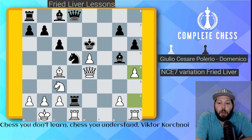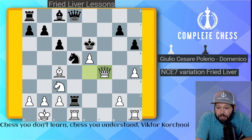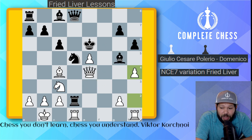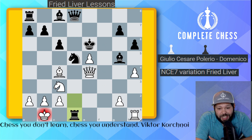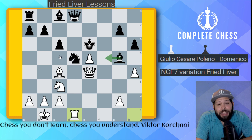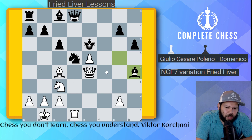White plays pawn to h4, kicking the bishop away. This bishop really doesn't have any good squares — if it moves, we grab the rook for free. You can't go to f4 because the knight isn't defending and queen takes wins. You can't go to e3 — same thing, queen takes. Black plays rook takes h4, which is exactly what white wants. Now all four of white's pieces are ready to attack. Black has five pieces but look — they're asleep, asleep, asleep, and one is being attacked right now.